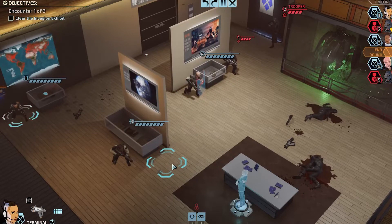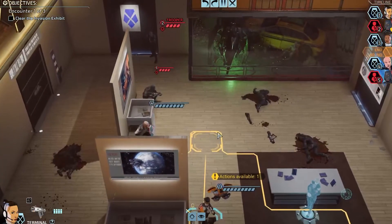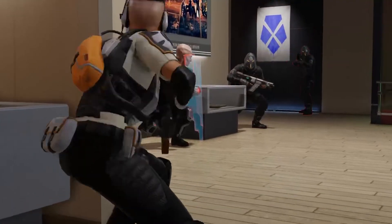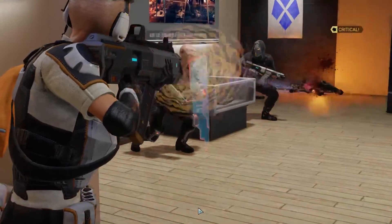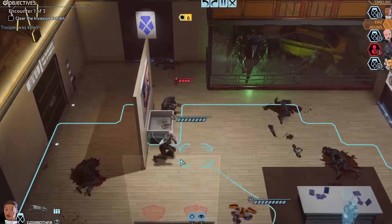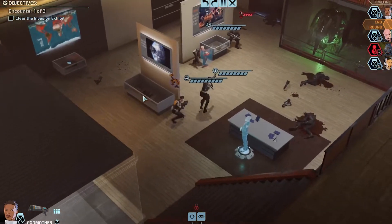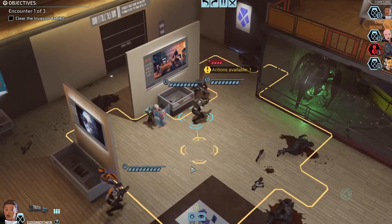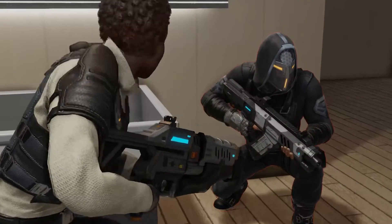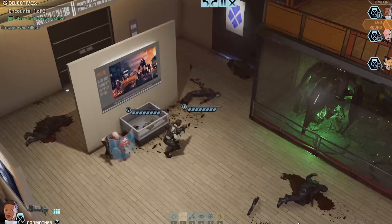I'll put her right here in this cover — she still gets cover from these guys. 74% chance — we'll do the 74%. Nice, good shot, good crit. Two actions available for Godmother. I'm gonna put Godmother right here — she does have a shotgun, so she is close range at all times. 100% close range — she's gonna blow a hole in him. There it is.